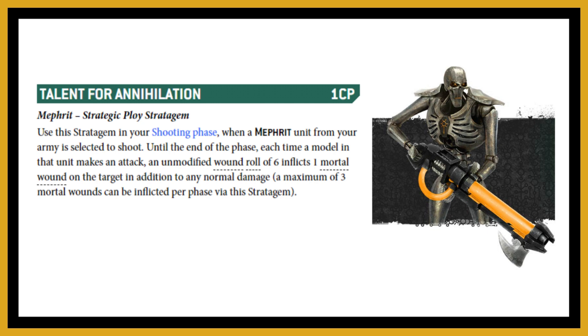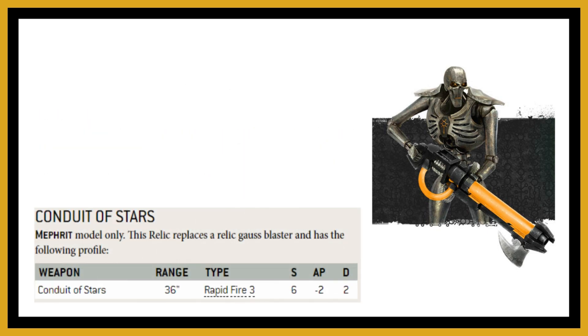The relic is the Conduit of Stars, which only applies to the Royal Warden since he's the only one with the relic Gauss Blaster. It's 36-inch range — going to 39 inches in the Mephrit dynasty — Rapid Fire 3, Strength 6, minus two AP, two damage. It's a pretty decent weapon. Whenever I take a Royal Warden in the Mephrit dynasty I try to take this, unless I'm taking the Veil of Darkness relic instead.